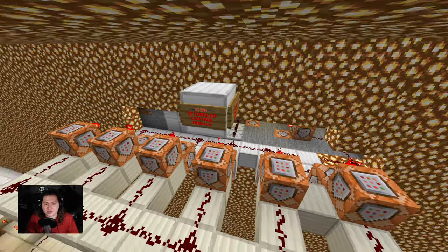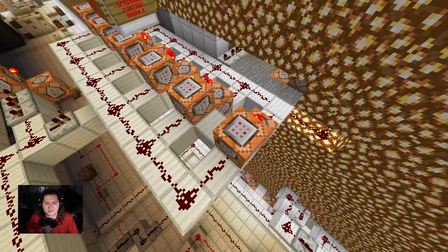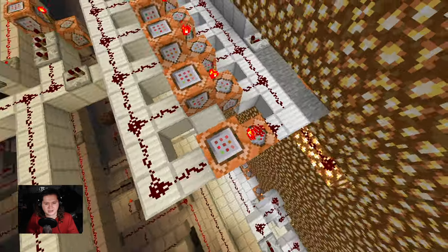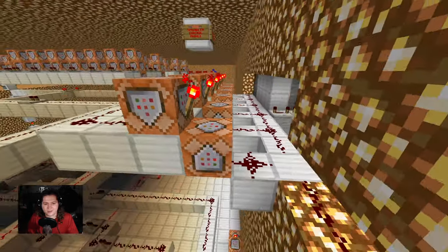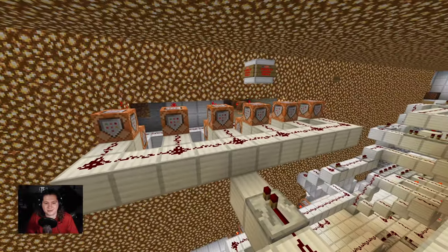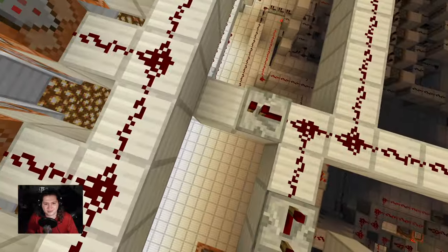Up here we have the sprinkler controller module. This is very much the same concept as the horns and the strobes. When it goes into alarm it replaces a block in the ceiling with air, and behind the block is water. The water just flows down and extinguishes what fire would be there. Very basic, kind of crappy design, but it worked. It's now disabled though.